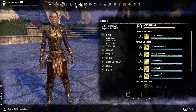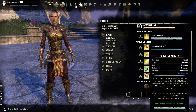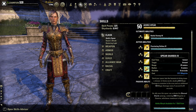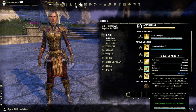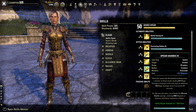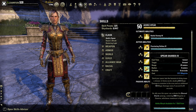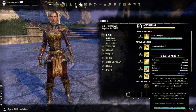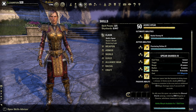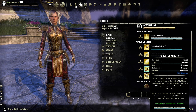Next is Spear Shards: you send a spear into the heavens to bring down a shower of divine wrath, dealing magic damage to enemies in the area plus additional damage every second for eight seconds. An ally can activate the Blessed Shards synergy, restoring magicka or stamina - whichever maximum is higher - so stamina players get stamina back and magicka players get magicka back.